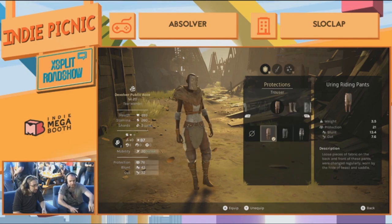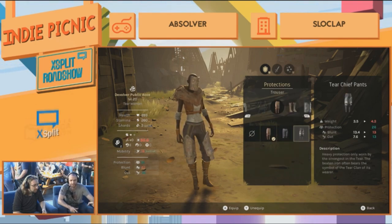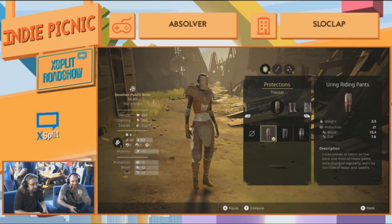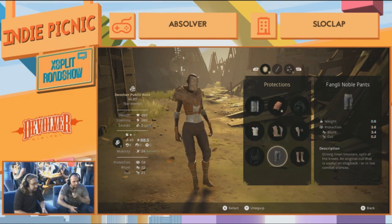You can see on the right the impact that equipment has on your different stats — staying in green is usually good.